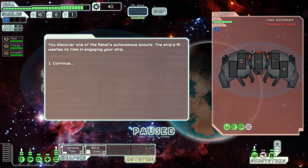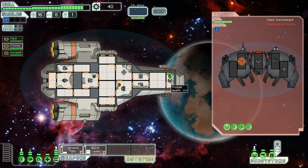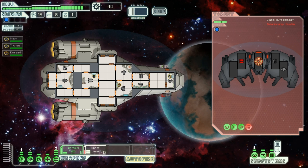You discover one of the rebels' autonomous scouts. The ship's AI wastes no time in engaging your ship. I've got no choice this time. It's an automatic ship, so it shouldn't be too bad if I knock down its weapons — there's no one in the ship to fix them, so it's buggered basically. Let's disable all of its other systems. Get its shields, and let's just fire a missile for a laugh. We'll take that offline. I shouldn't have wasted that missile — never mind.